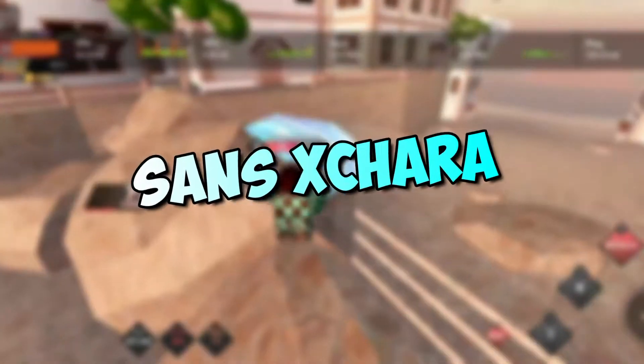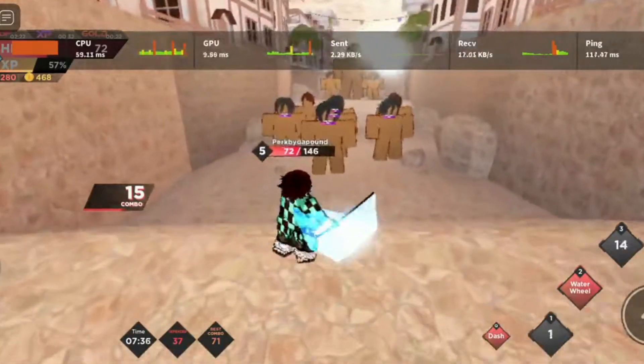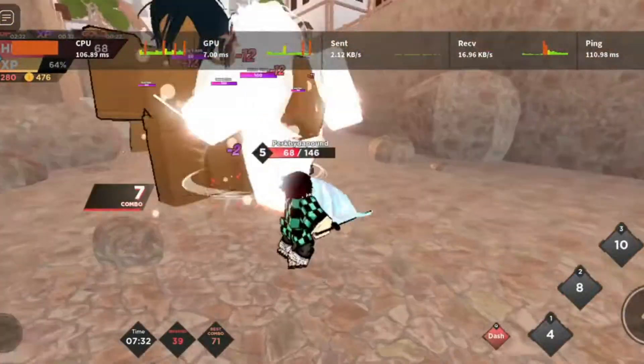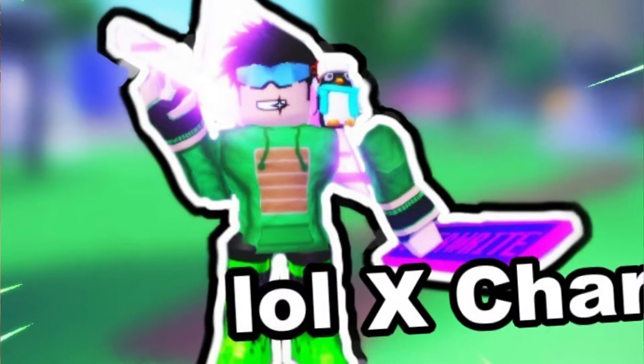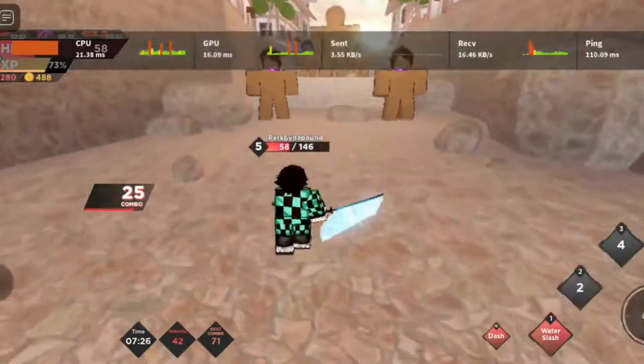Next we have the Sans Excharo. To get this, you need to get the Sans Bone. You can buy it from the shop, but keep in mind that it is extremely expensive — it costs 150,000 coins. It's better that you get this from someone else by trading.